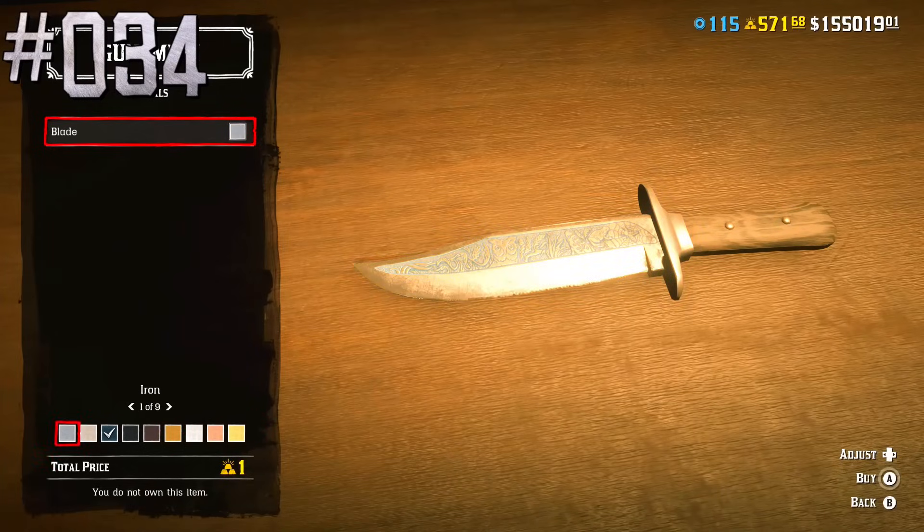It's possible to customize a hunting knife at the gunsmith — you can even make it fully golden if you want.